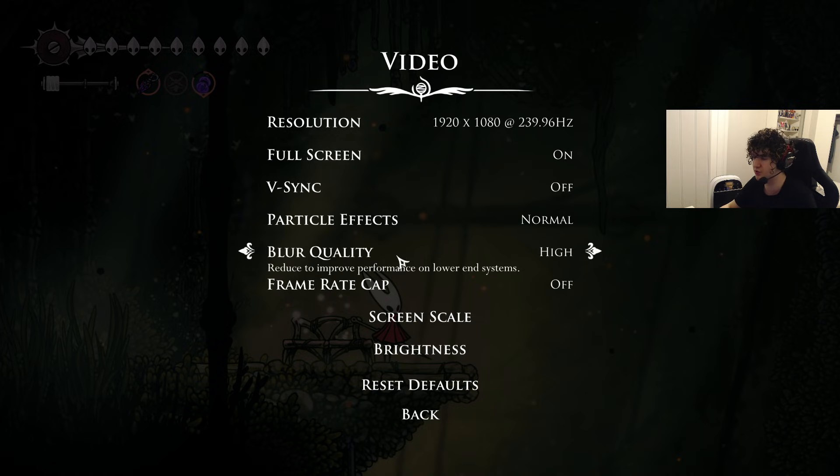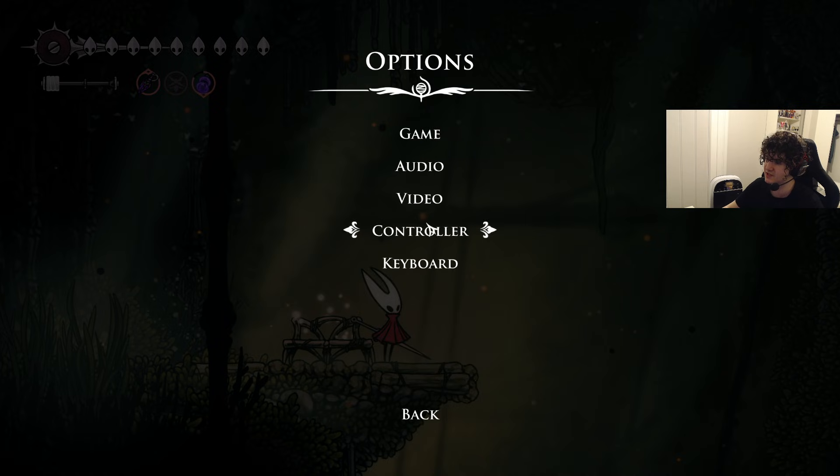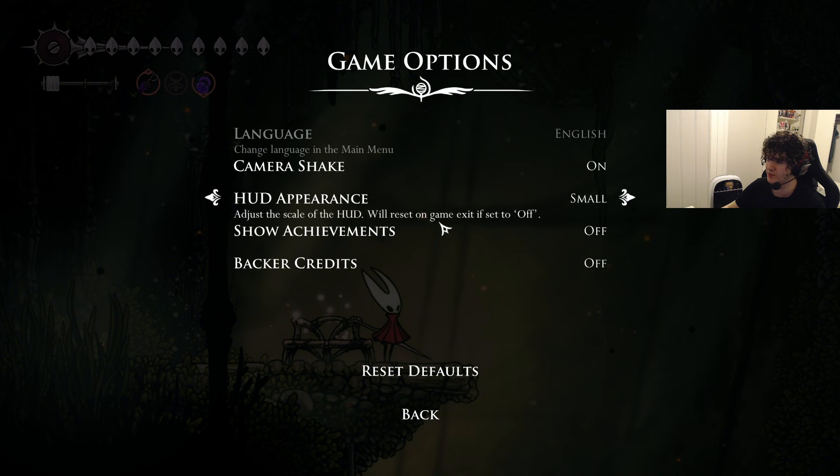You can put blur on low if you have a bad PC. For frame rate cap I have it off. Based on your PC you can set it to 60 or boost it to your monitor's hertz rate. I just put it off because it's better for my high-end PC personally. That's pretty much all the settings.